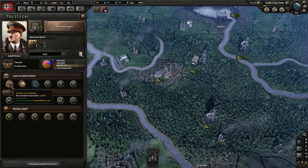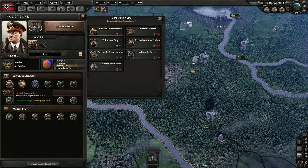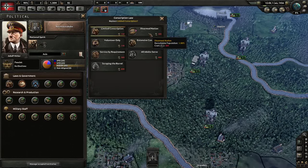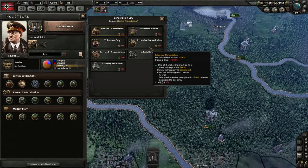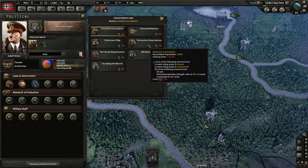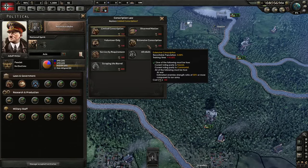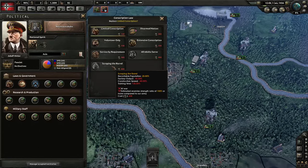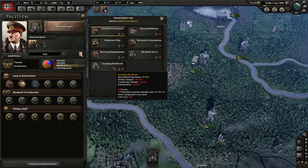At the beginning of the game, we have limited conscription as our conscription law, which gives us 2.5% recruitable population and no other bonuses. Some countries like the U.S. start with disarmed nation, which gives them even lower recruitable population. As the war progresses, we can pass stricter conscription laws, which give us more manpower to work with, but also increasing penalties, such as requiring longer to train divisions and eventually reducing our factory output, since we're throwing everybody out of their normal jobs and onto the front lines.